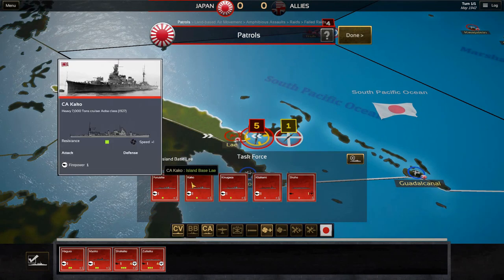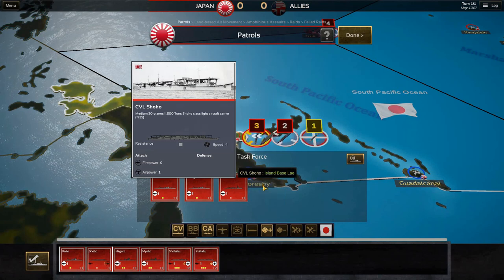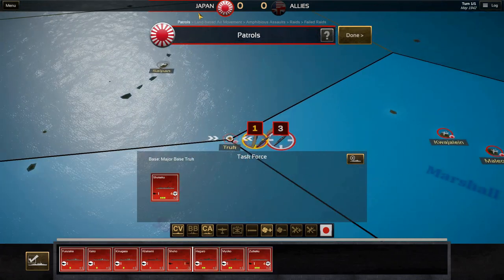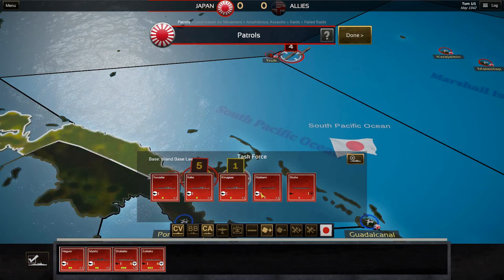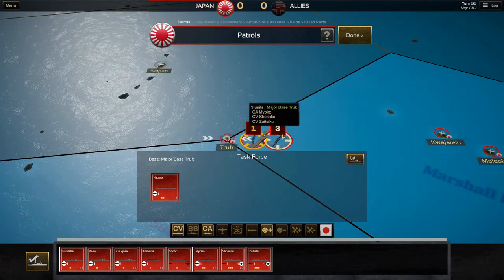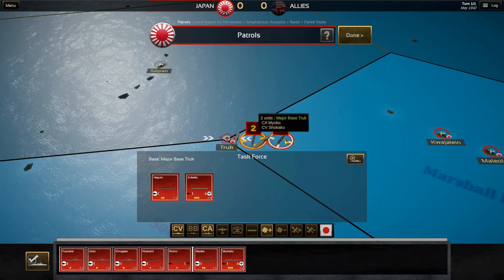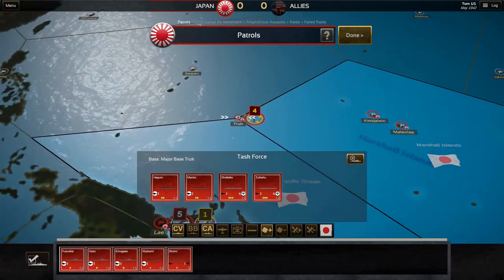For instance, if we take this unit — we see these five units in your base island. If I click the Kako and also click the Shoho, which is one of our aircraft carriers, they actually separate and become either a new group or some simply go back to port. Let's click again on the Haguro. As you can see, this has split the other group into two separate groups as well. If you want to merge them together, you just simply click — click one away, click two away. We've got two separate groups, and if you want them together, you simply click again and they're all merged together.